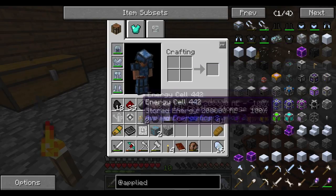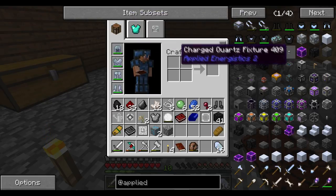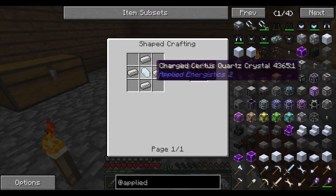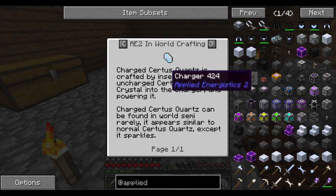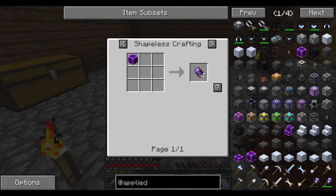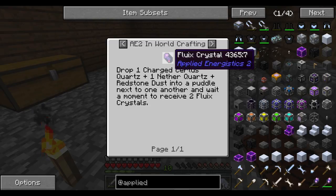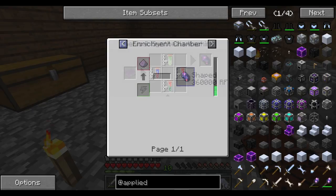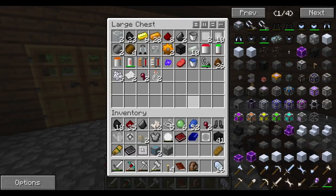One way or another, I know a couple things we need. The first thing — a charged quartz — is crafted by inserting an uncharged quartz into the charger. We need a charger. And I can get this thing by combining charged certus quartz with nether quartz. But I need to find charged certus quartz first, and I clearly don't have any. So we can't do it yet because I have to go mining first.